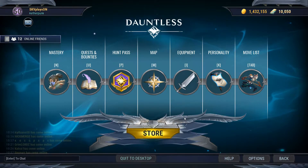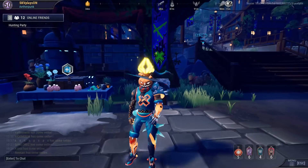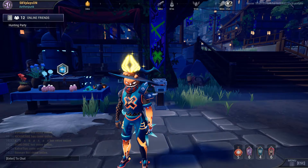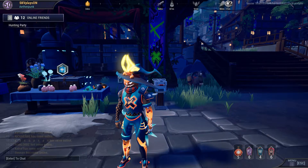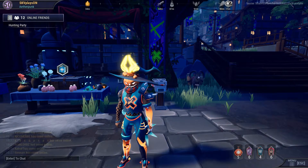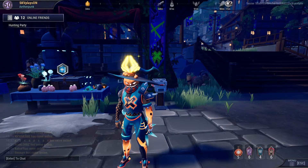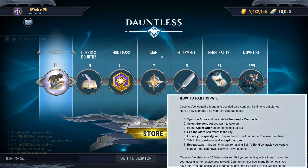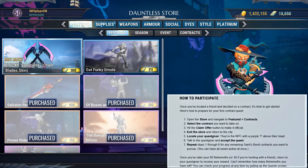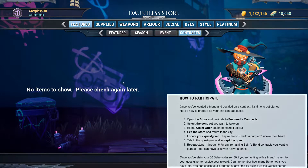Right now when I'm recording this video, the update has not happened yet. I'm just telling you the news of what is going to come to the game. Coming to the seven contracts that you need to do — these seven contracts are giving you seven weapon skins. This is what the seven weapon skins look like, and they are related to the previous year's Hunt Pass for the Valentine season. When you log into the game after the update happens, go to the store, and under the feature tab, you will find contracts. Click on contracts and you'll be able to find seven contracts there.